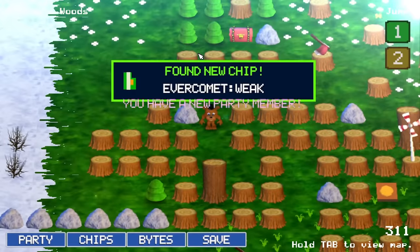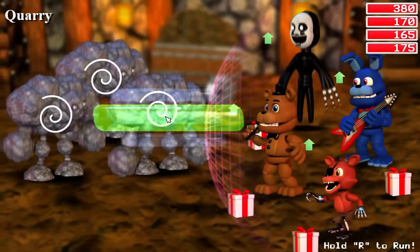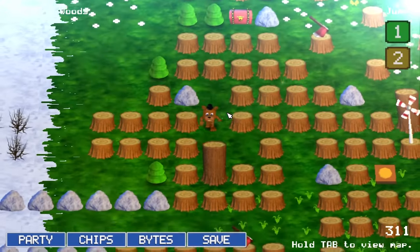Ever Comet Week is the first of the Ever Comet chips. This chip causes comets to rain down from the sky and damage enemies, which is a fine ability for sure. However, because of how little damage these comets do, I can't put this any higher than it is on the list.